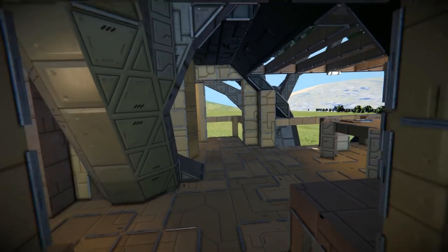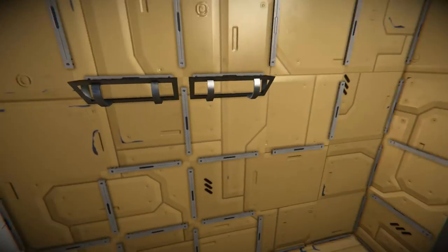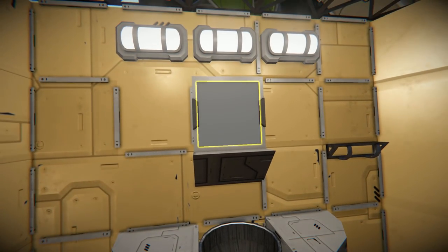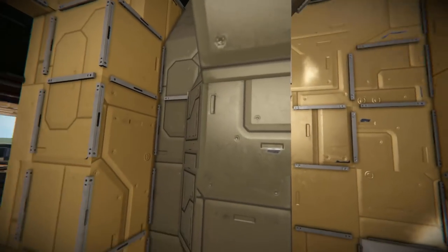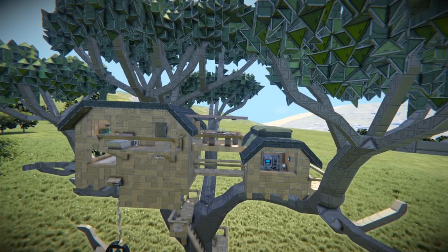Coming out here there's another chair and table for you to stare off and wait for bullets to come flying at you. And then around here we have the toilet - there is your toilet, there is your sink, there is your mirror, and I'm not sure what that is - that might be a vent.